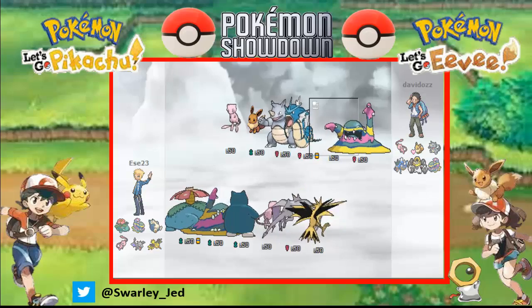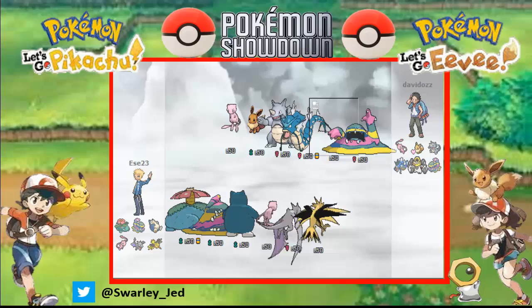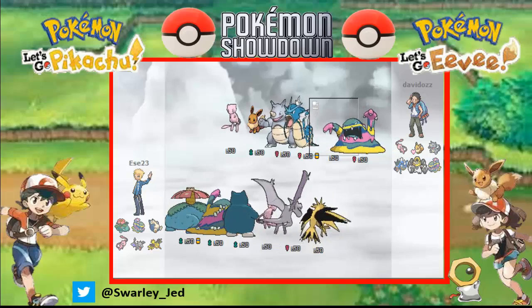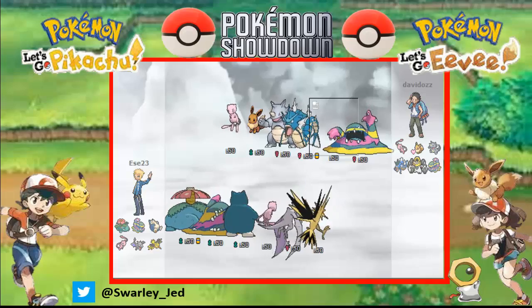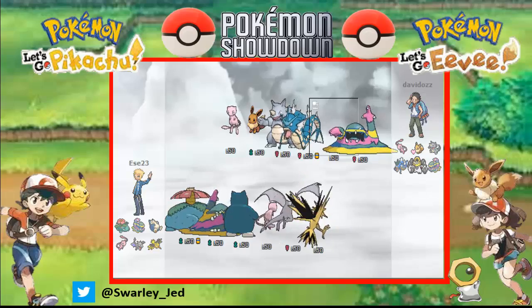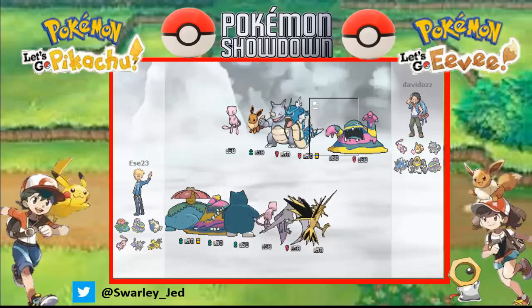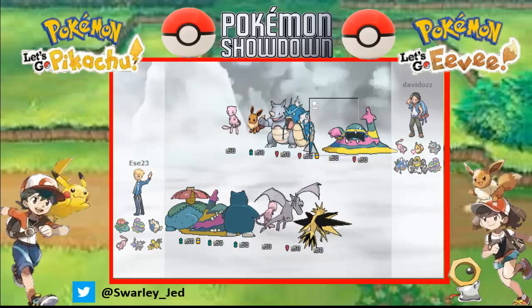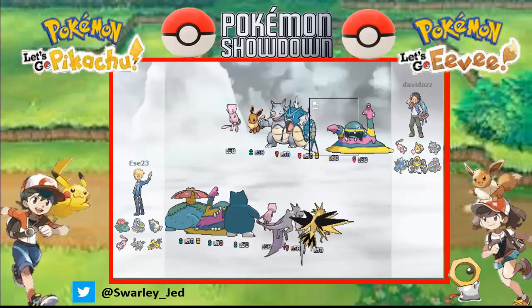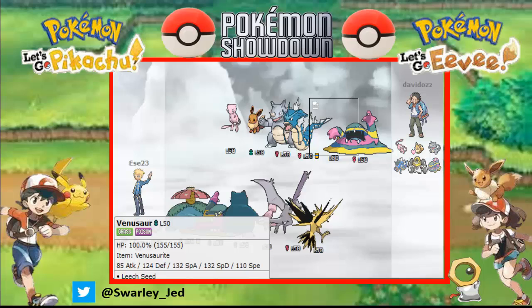So we have our first opponent. They have Starter Eevee as always, Rhydon, Mega Gyarados, Melmetal, and Alolan Muk. I think they would like to start with Rhydon to set Stealth Rocks, so Mega Venusaur should be the best bet. If they start with Mew we can change to our own Mew or Aerodactyl. Aerodactyl is useful for Rock Slide against Gyarados. Let's start with Mega Venusaur.